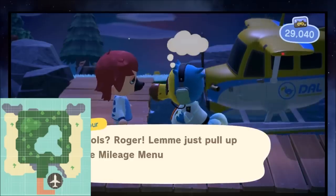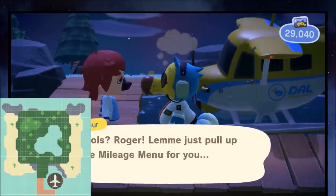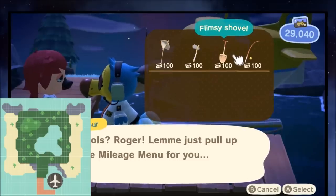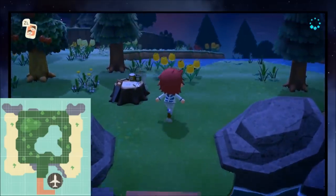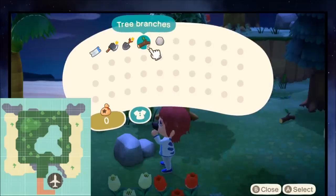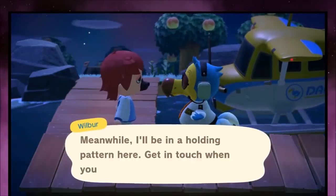It's a bit of a shame to spend extra miles when you've already spent 2,000 to get to the island, but if you're desperate you can spend 100 to get a shovel, get some iron, and upgrade your tools. Once you have a shovel you can mine for iron, use five tree branches for a fishing pole, and then go fishing at Pond Island which has some nice fish to catch.